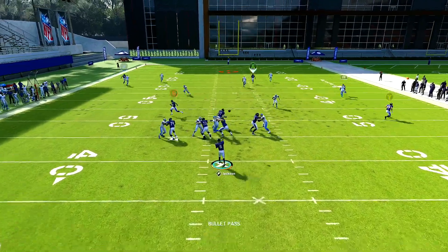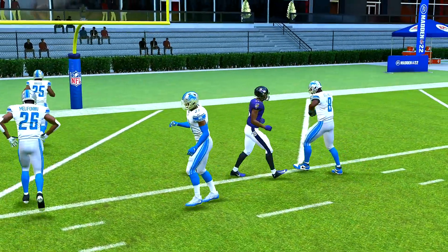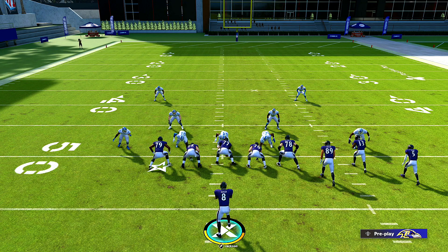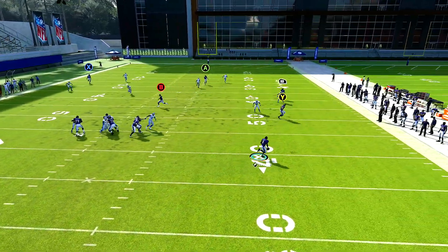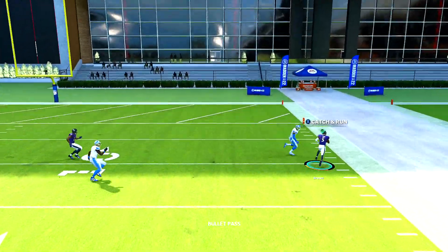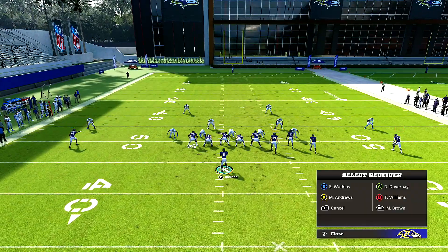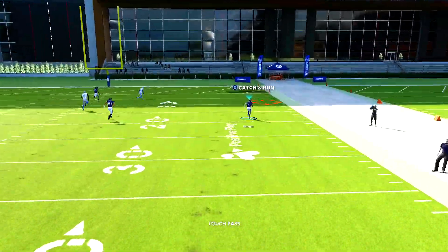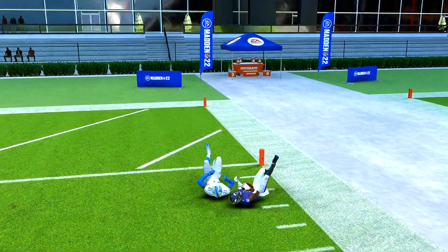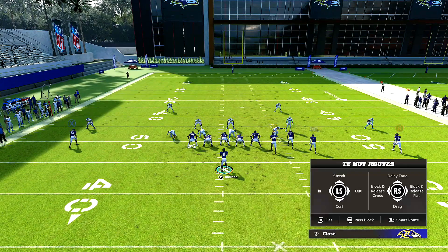If someone's running base cover two, they'll likely keep up with your bum wide receiver. You can move your fast wide receiver to the inside, but be careful. Put the tight end on a flat — the read to the right is simple. Wait for the defender to bite on the hard flat or soft squat, then come over and hit this guy on the weak side in cover two. That's pretty much guaranteed yards because people don't know how to set up coverage properly. And that's almost a touchdown.